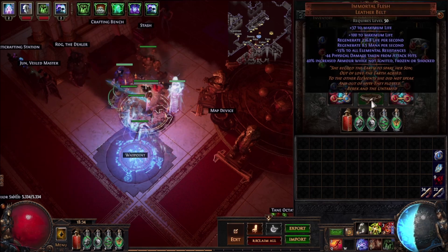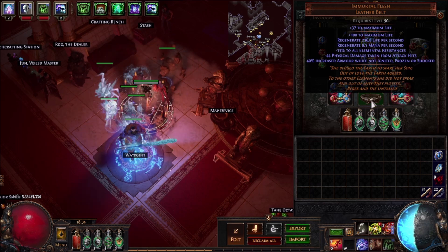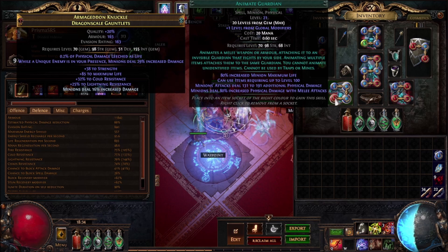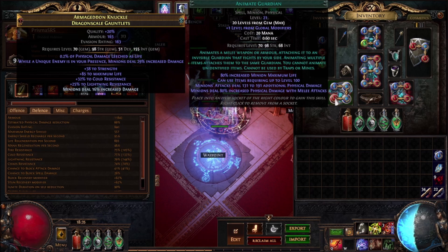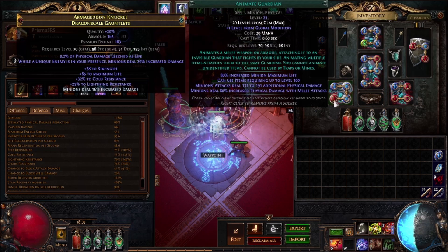Beyond that, I picked up a really well-rolled Immortal Flesh — well, really well-rolled except for the regen, which is the important roll — but everything else on it is great, and I'm so far over-capped on elemental resistances that the resistance penalty doesn't even hurt me. I decided to set up a pretty cheap Animate Guardian using a Leercast, Dying Breath, Southbound, Gruthkul's Pelt (the one expensive part at about 70 chaos), and a pair of rare crafted boots with brittle ground while walking. Before I had the Animate Guardian set up, I was just using a Combustion gem on my spectre so that when the spectres ignite something they would give it minus 10 fire resistance.